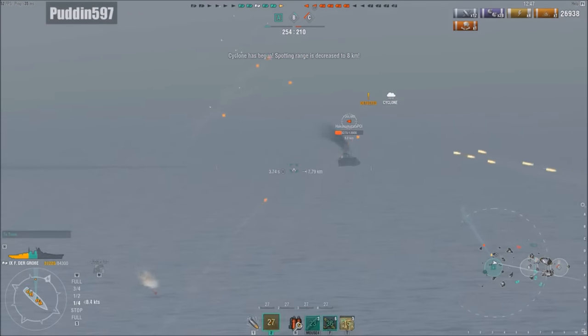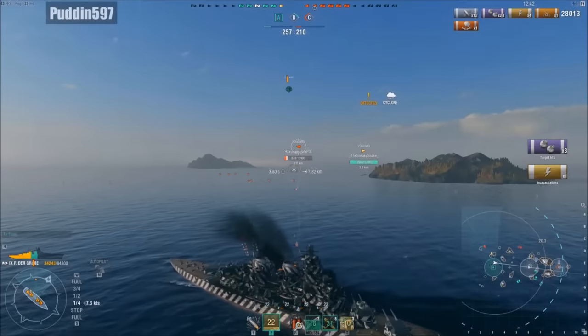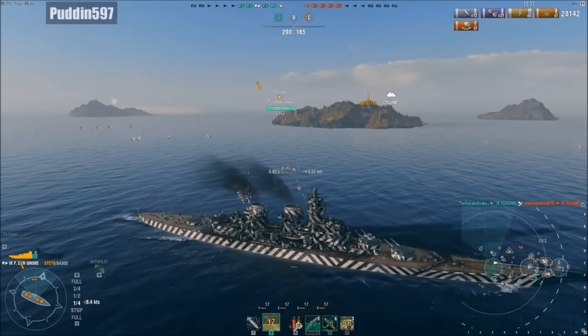As Puddin starts to turn, he does get detected, but fortunately I'm out in front of him and that Yagumo is not going to be long for his life. Puddin's looking for the shot, gets a full broadside out. I start to pepper him with my guns as well. All of Puddin's shells miss, but he manages to get a few hits with his secondaries, and then I take out my third ship of the game — the enemy Yagumo.